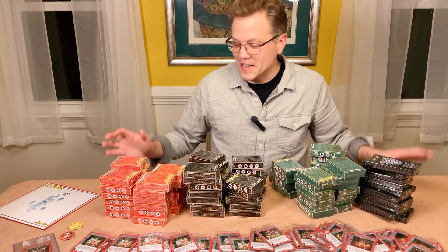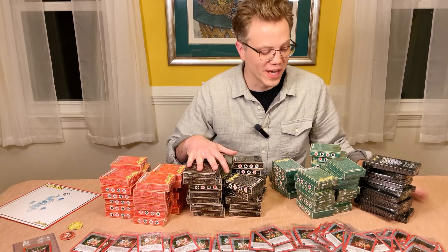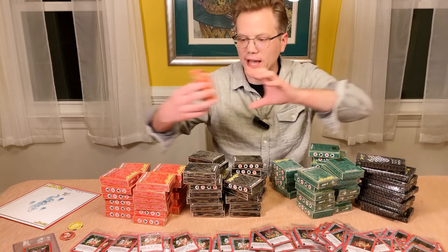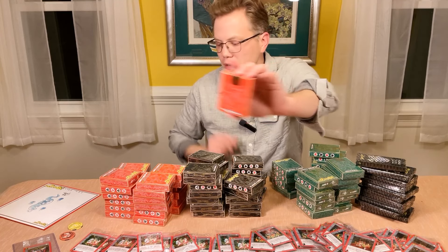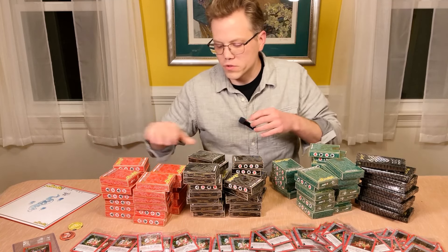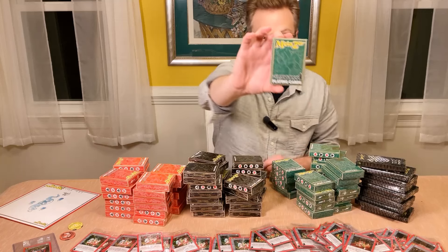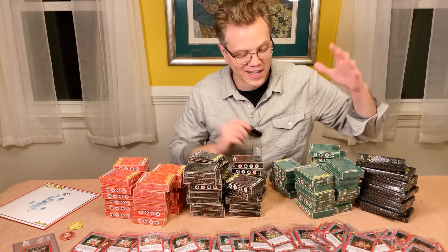Okay here it is — we've got 75 playing decks: 25 Cryptid Nation, 25 Nightfall, 25 Wilderness, and then 10 of these promo boxes. These did come out really nice — a very classic, clean, minimalist design. Here's one for Cryptid Nation — I like how they say 'magic is real' on the back, that's really cool. They have their own emblem with the set name. Here's Nightfall, and then finally there is Wilderness.